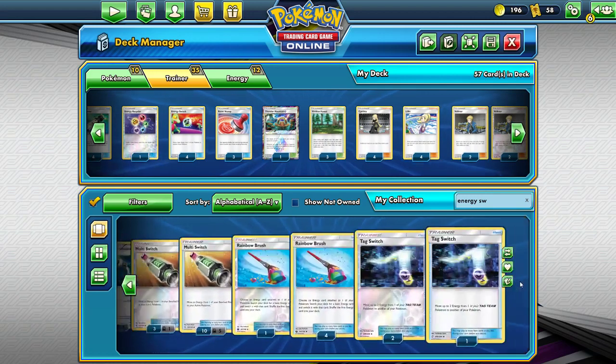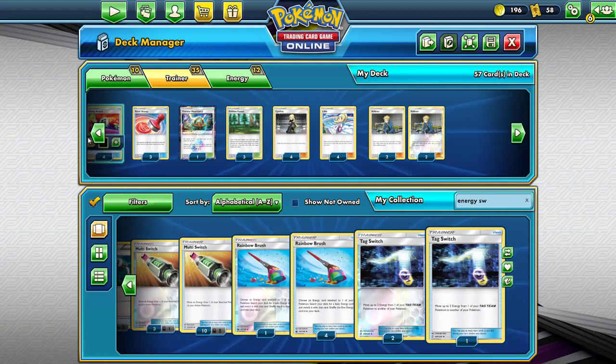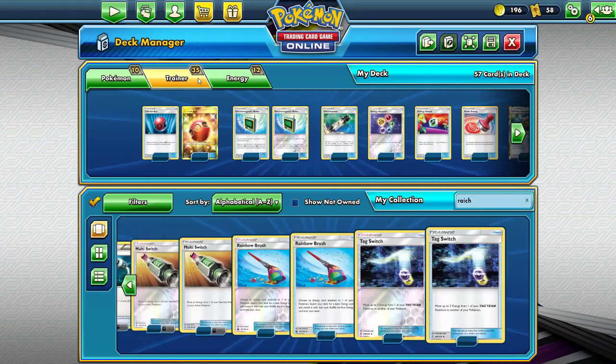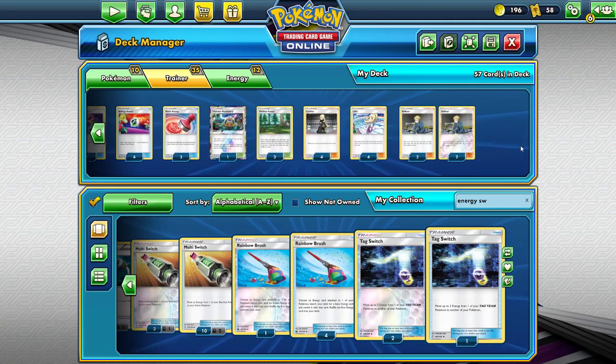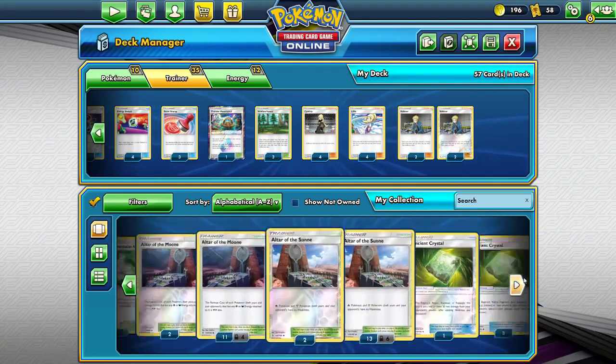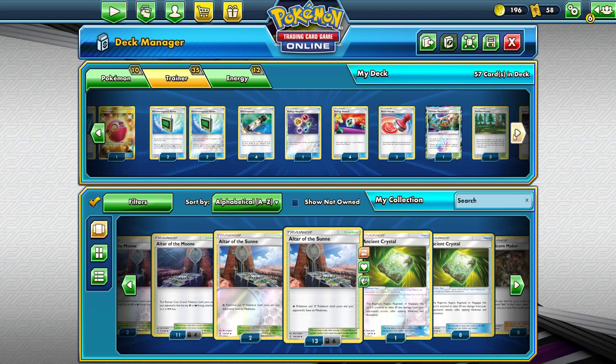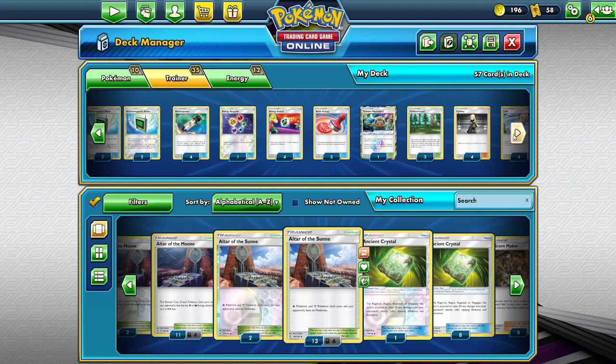Balls, radars, E-Power, energy recycler, energy switch — oh right, this is what's going on. What am I missing then? 4-4-4. This is going to be a different variation than my real life deck for obvious reasons. I am not going to actually look at what's going on in my real life deck. Three Cherished Balls, three Reset Stamps, Thunder Mountain, three Viridian Forests, four Simipour, four Lillie, four Volkner, four Electromagnetic Radar, four Electropower, one Energy Recycler. What's missing?